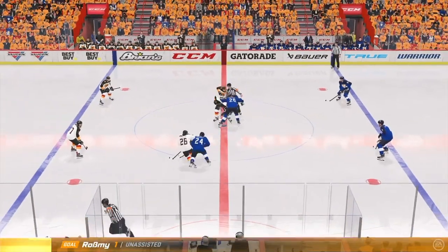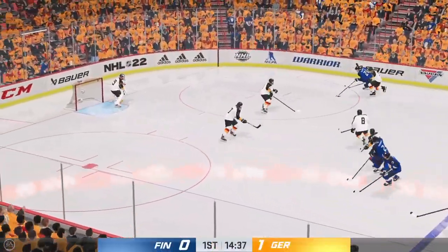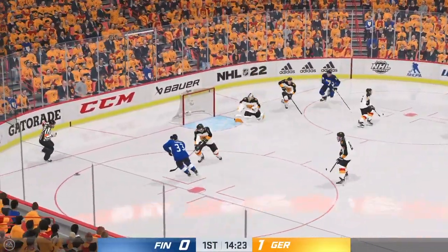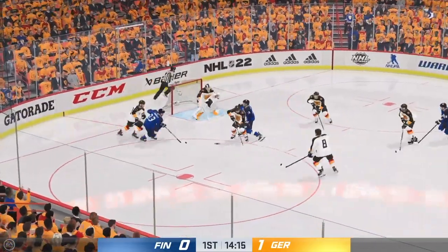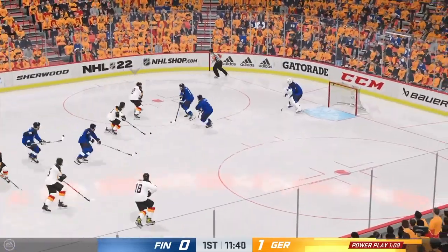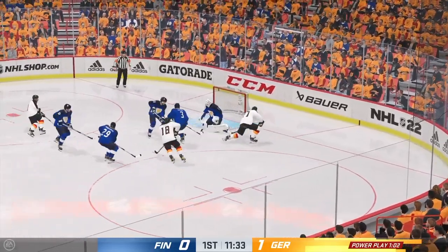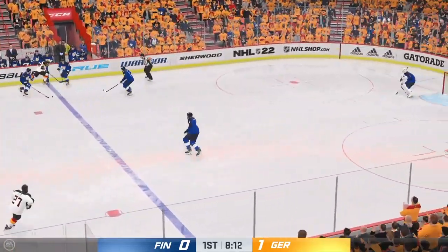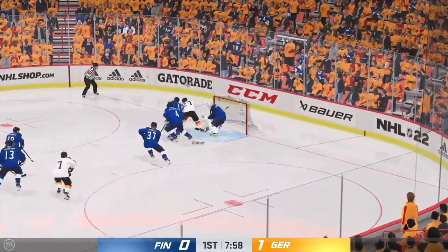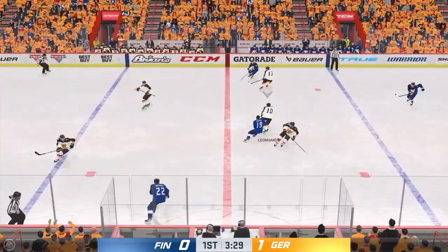A good start for Germany. Right off the bat after the goal, the Finns try to attack and clap back immediately. Lambert in front, pass not controlled — a very weird rebound there and not able to be buried. He had an open net. The Germans get a nice chance here; Marilinan is gonna shut the door. Rosemey misses an open net — the score remains 1-0 Germany.